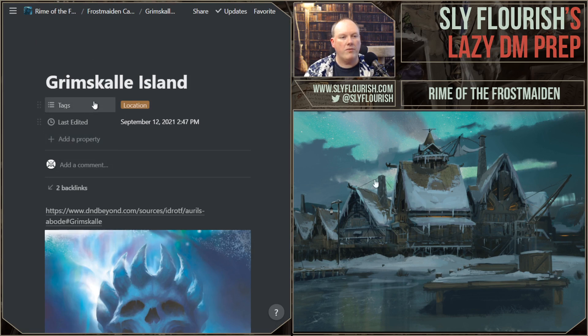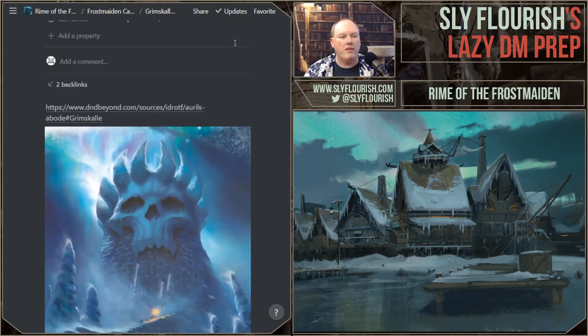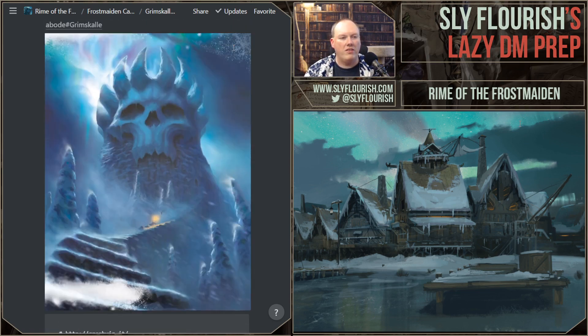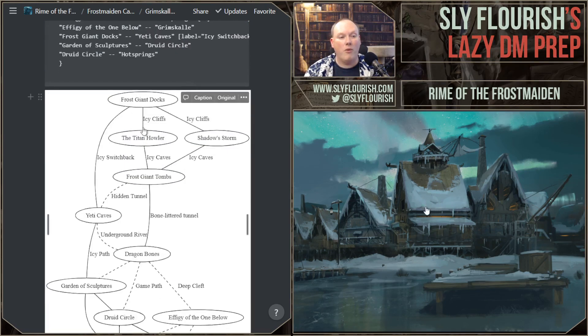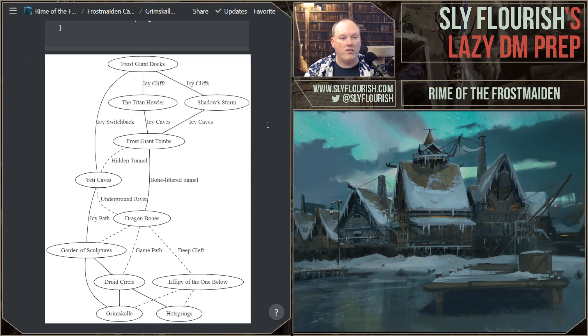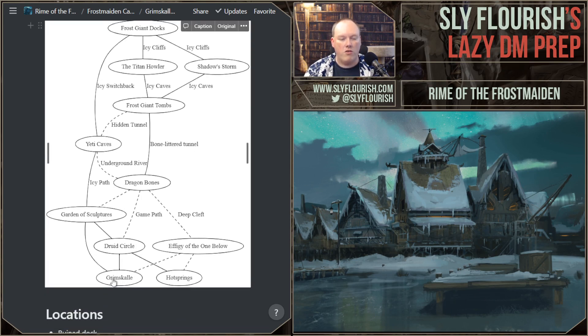This is my Grimskull Island card. As always, I'm using Notion to do my campaign prep, and my Notion template notes for all that stuff is down below as well. In my Notion template, I have cards for things like locations. So here we have a picture of Grimskull, and then I have my code for the Grimskull point crawl. This is what the point crawl looks like — it starts off at the frost giant docks, and then there are many different paths that the characters can take, including hidden paths, to eventually get to the Grimskull fortress itself.